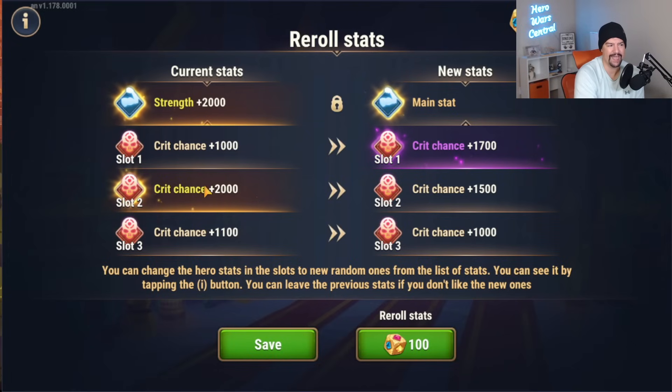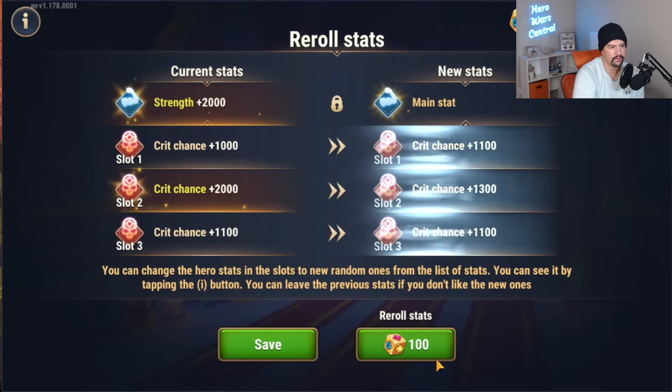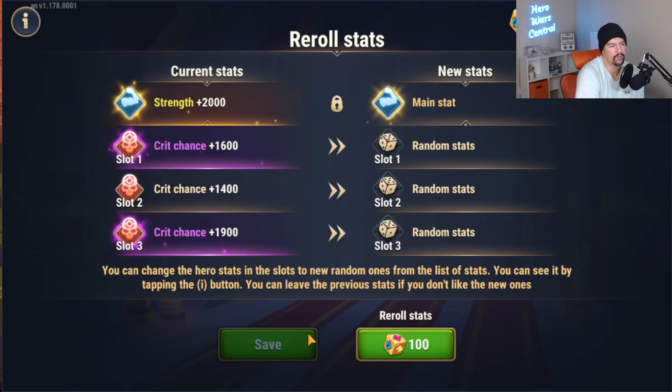If you're trying to absolutely min-max and you have unlimited money to keep rerolling, then obviously you're going to keep going. But I think the highest chance to get a higher roll is going to be one orange and one violet. I'm going to caution you not to do all your rerolls in one day. Oh — that's really good: 4,900! I'd be happy with that. That's 800 stats higher than my first critical hit roll. I did spend a ton to get there, but that's okay.